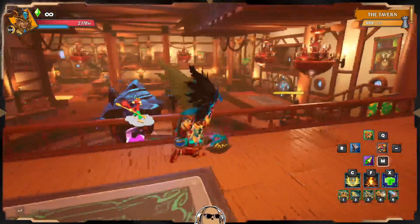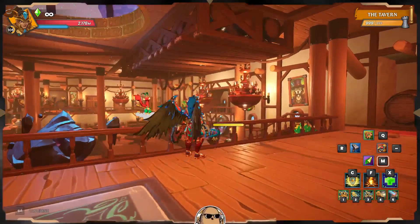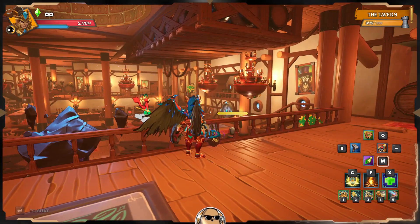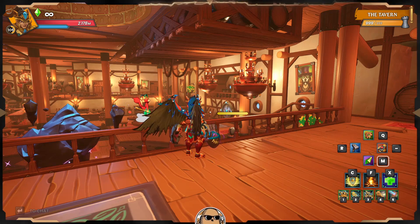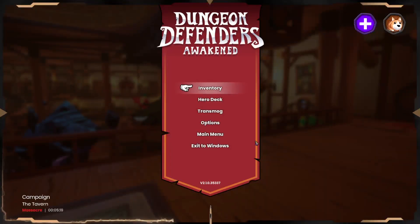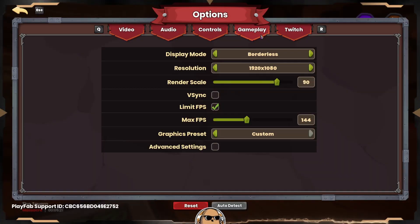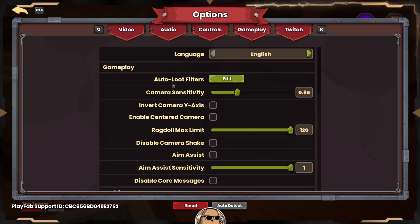Hey, what's up guys, welcome back to the channel. In this one I just want to go over my inventory and my stats, and more specifically set up some auto loot filters, because I literally have none. I haven't been picking up anything other than what I've done manually.